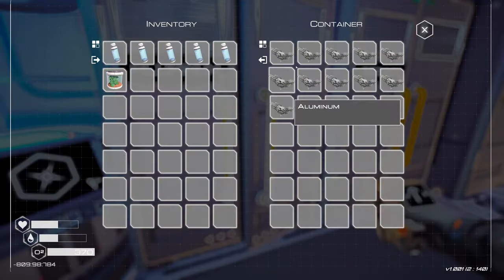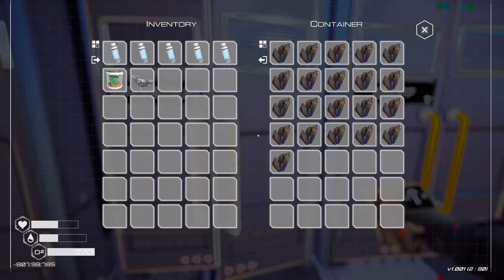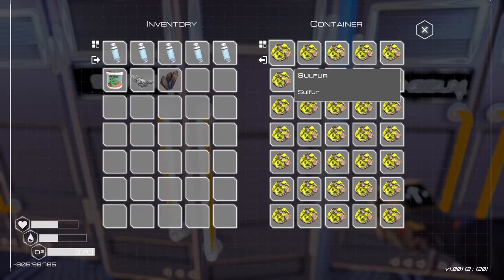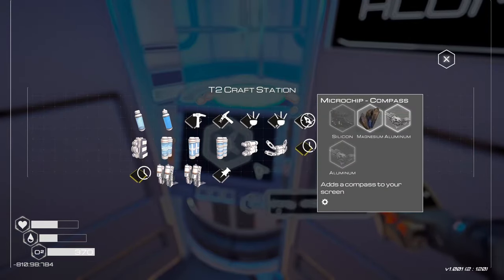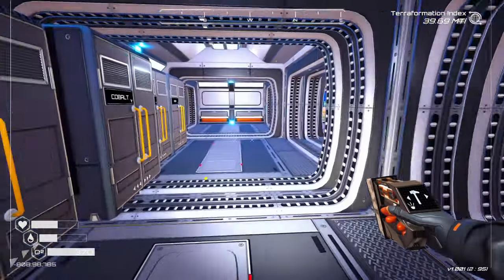Aluminum, magnesium and sulfur. We got a shit ton of sulfur — it's literally laying all over the ground out there. Tier 2 torch. It's definitely brighter.